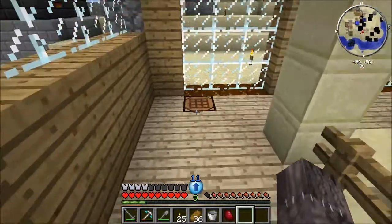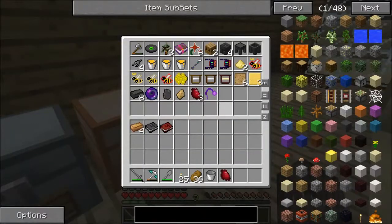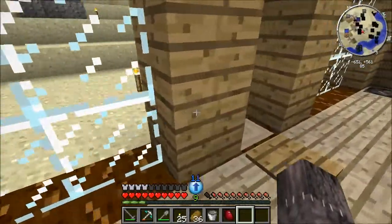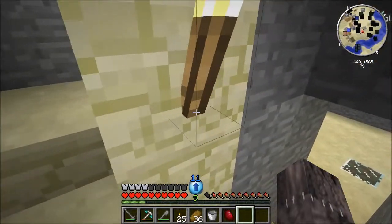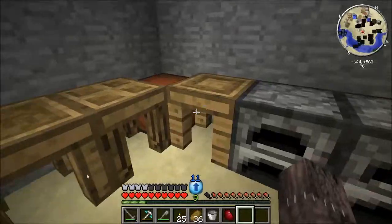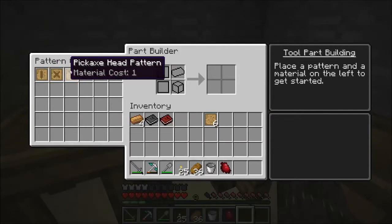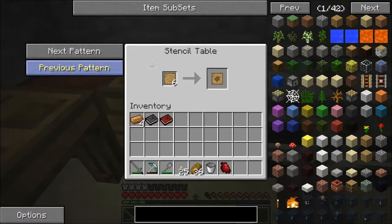Let's go downstairs. Do I have any more patterns? I should have patterns somewhere. I've got a rod, binding, and pickaxe head already. Let me grab shovel and axe patterns too.